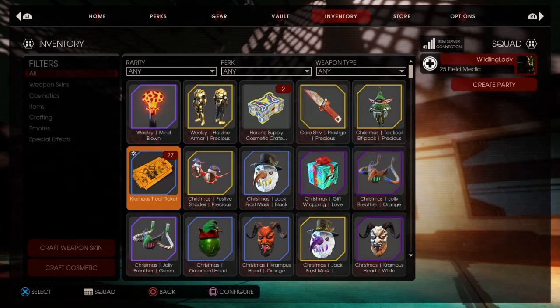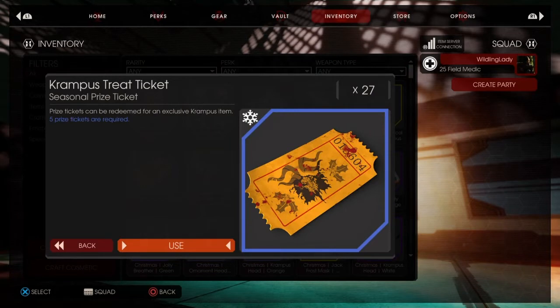Hey guys, it's Wilding Lady. I'm coming to you with a Killing Floor video. We're gonna open up Krampus treat tickets — I managed to collect 27 of them. I did not open any of them through the whole Krampus season, and I'm going to open them now. The only bad thing is you need five to open, so I'm gonna end up having some leftovers.